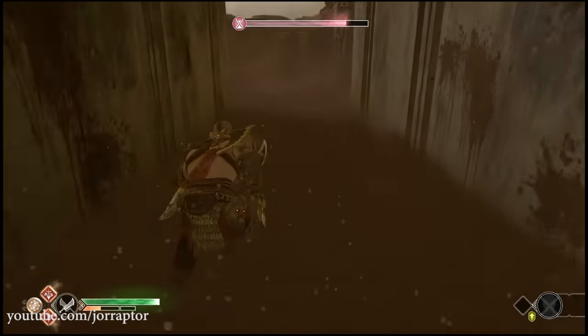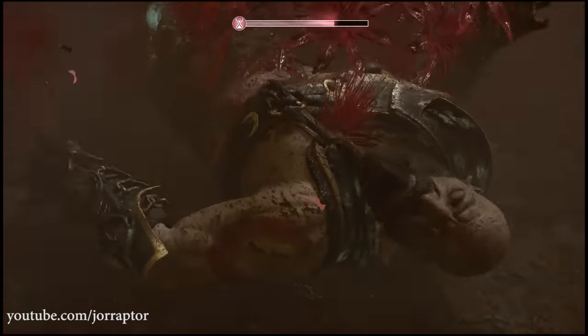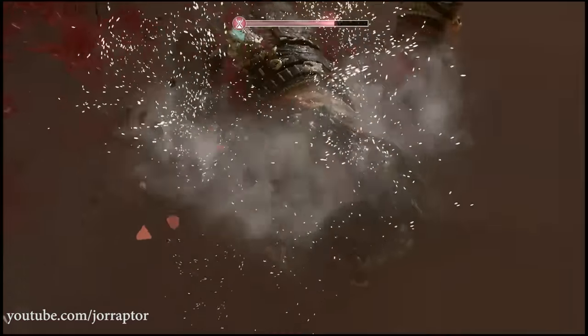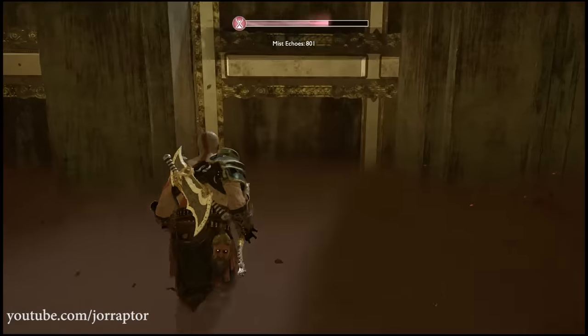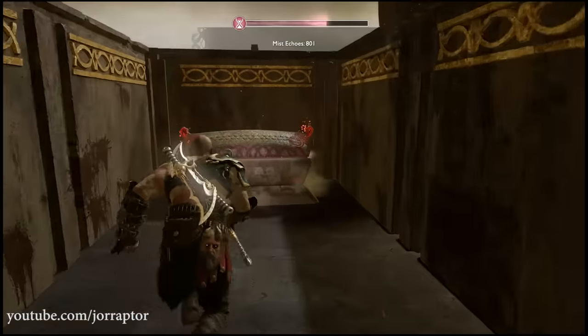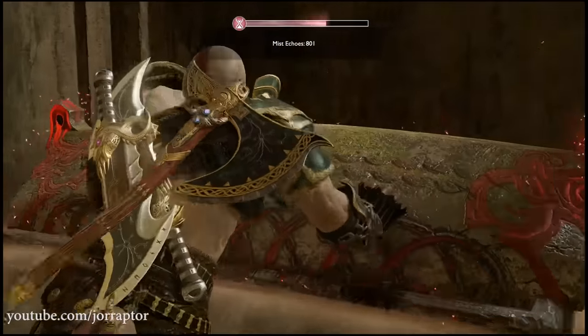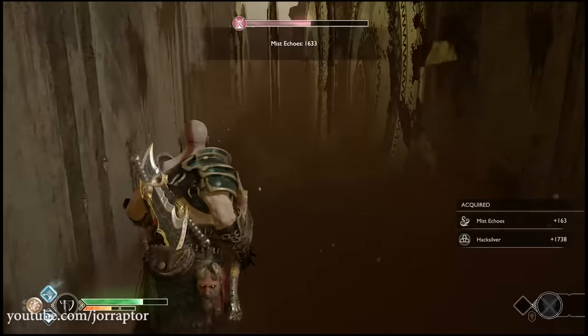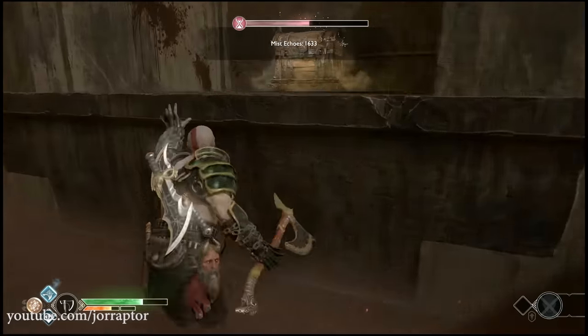A resurrection stone is super handy as well, but still be careful with the fights because you will lose everything and of course your time. You don't need to fight in order to get all the echoes — there will be enough chests that you can find without using your weapons. Mostly in the middle of the traps there will be a chest that you can reach, but it depends on the run because every time it will be randomly generated.